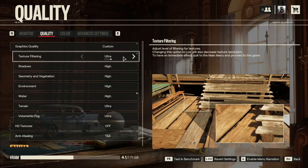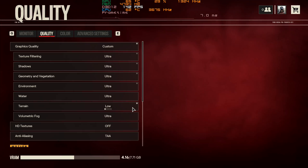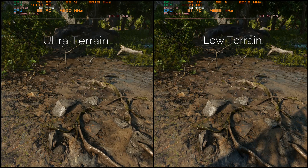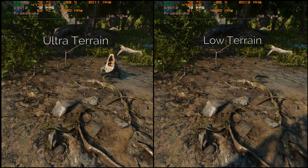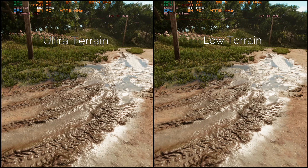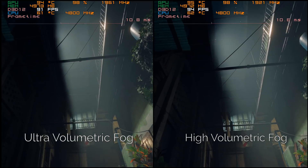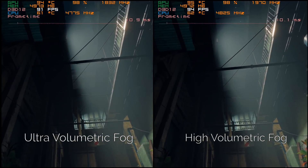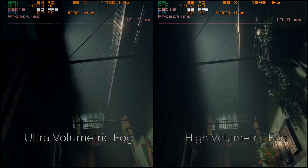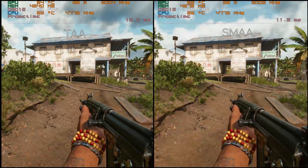Those are the four settings you should only focus on. If you're wondering where the texture setting is, it's actually on the terrain setting which, based on my testing, brings zero performance gain when moving from Ultra to Low. But visually, the ground textures are way more detailed and tessellation is more refined on Ultra. Even the VRAM consumption is insignificant between Low and Ultra, so just leave it at Ultra. The same applies to volumetric fog — the difference in performance is not substantial enough to step down from Ultra to a more pixelated fog on High. But if you still want more FPS, knock it down to High. For anti-aliasing, just use TAA since SMAA looks very noisy as you move around and the performance difference is insignificant.